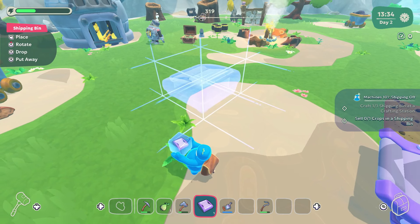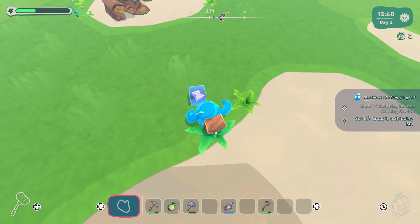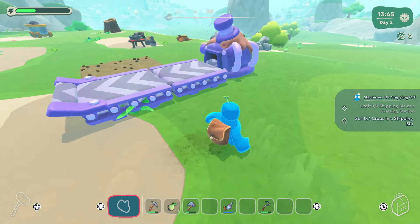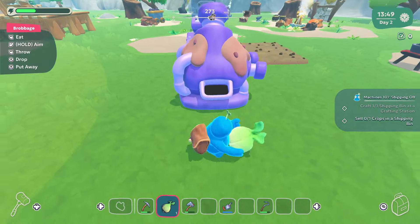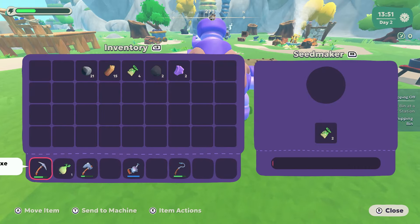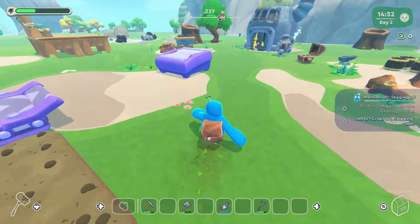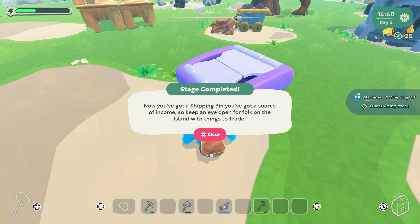I think the idea is that it can fling the fruit, right? So if I rotate it like that. I'll work it out. There we go. So if I keep putting foods in here, it's going to keep firing maybe seeds and stuff. Sell crops in the shipping bin. I've only got to put one in. We'll just do it like that. This is a crop, right? There we go. Did it. Hooray!